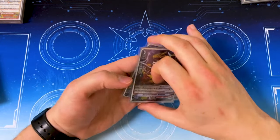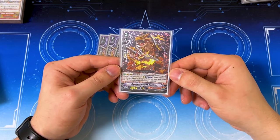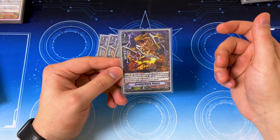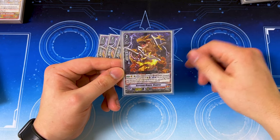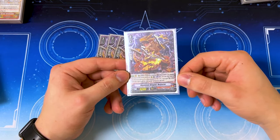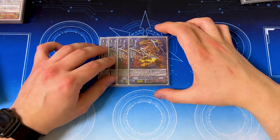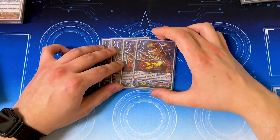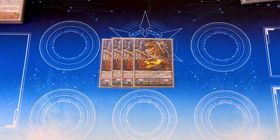Going into the grade twos — Mega Rex, four of, obviously, is like the go-to ride for this deck. When it swings as a vanguard rear, you can retire something else, draw a card, and then blast to put a gauge on top for an extra 5k for each gauge. The whole goal of this is just to early game swing, retire something, and get some more advantage. You want to use this for retiring Baby Rex. It's still a really good key card for the deck.